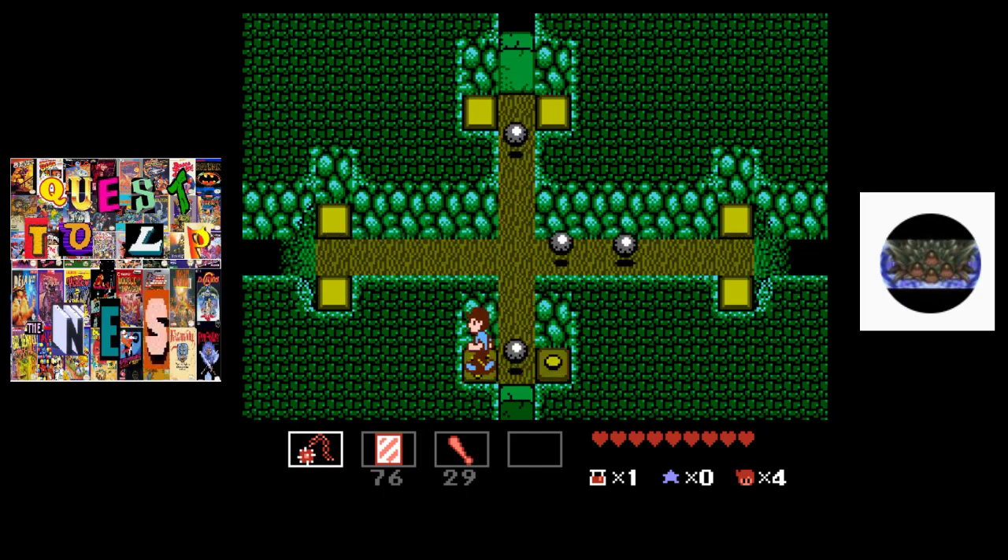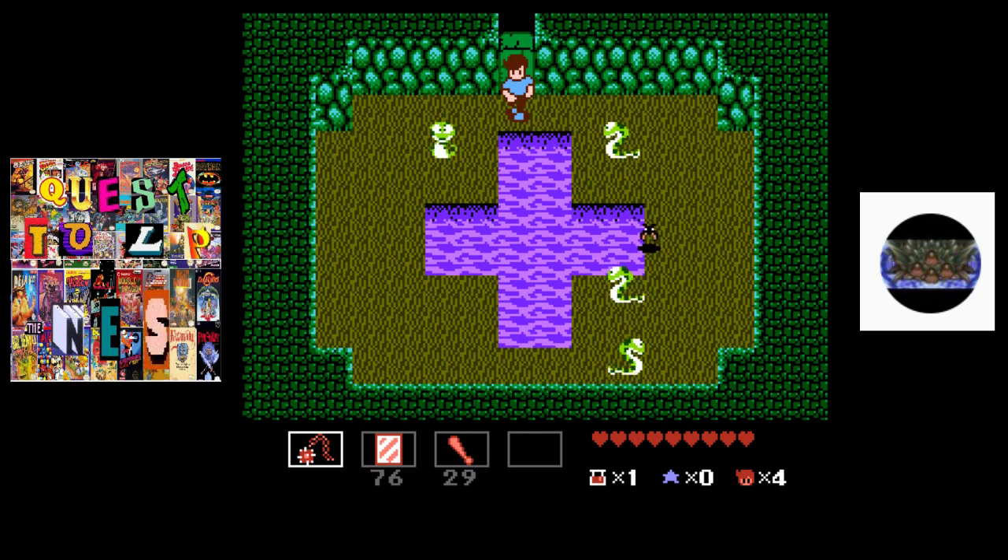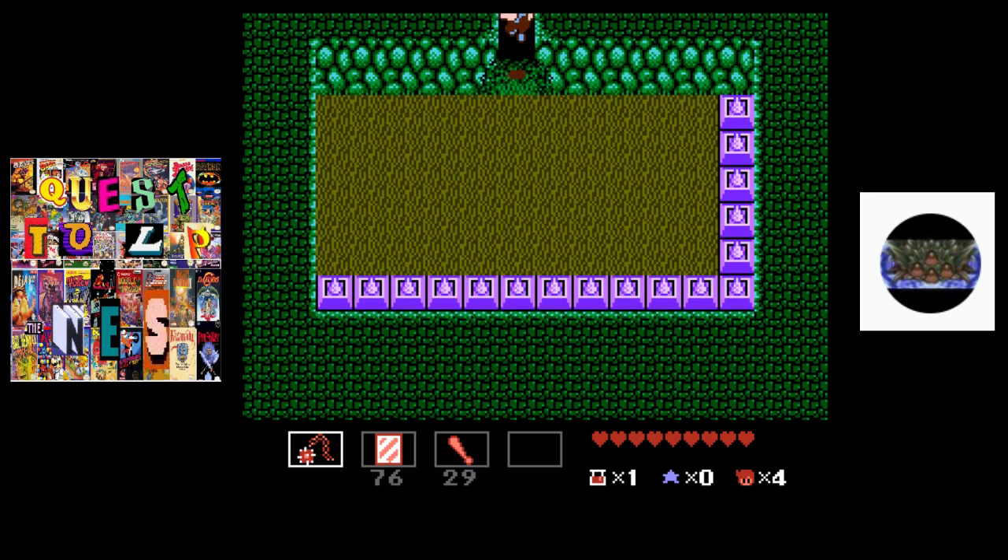You want to hit that and immediately jump or else you're gonna get hit. Now we just take care of all these fellas. Pretty simple. We got some dodo birds that are trying to kill us. He gave us a heart.